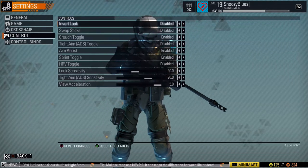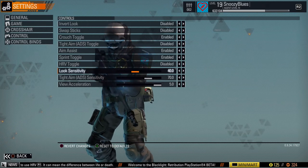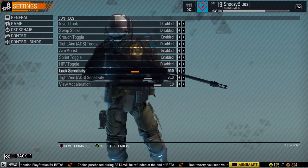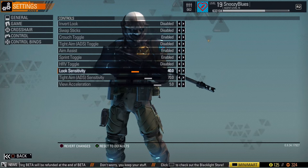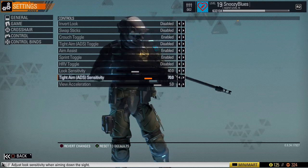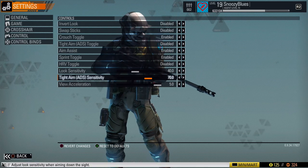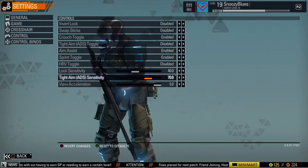Now the controls — what I really like is the sensitivity options. It took me a while to find the sensitivity that works best for me. Unlike other first-person shooters where sensitivity is just one through ten, this game breaks it into two separate values: your look sensitivity for when you're running around looking left and right, and your ADS sensitivity for when you're aiming down sights. I have my look sensitivity at 40 and my ADS sensitivity at 70 — I like it a bit faster when chasing targets at long distance.